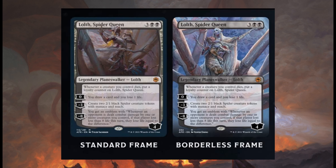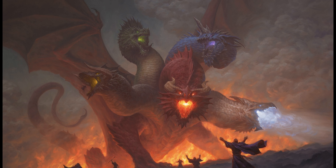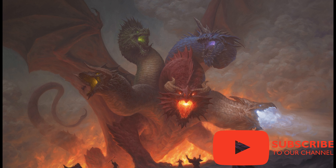Just hit your opponent with 1 damage from a creature to trigger it. Leave a comment below — what do you think about these 3 new spoilers for Dungeons & Dragons Adventures in the Forgotten Realm? Hit that subscribe button for more videos about Magic the Gathering and the collectible world.